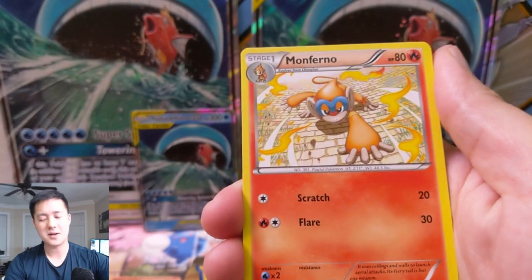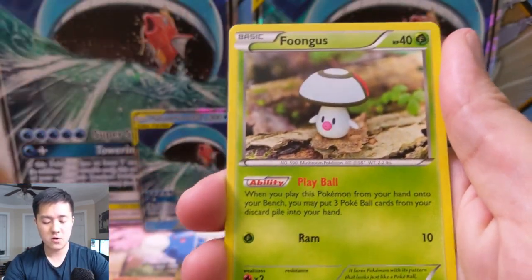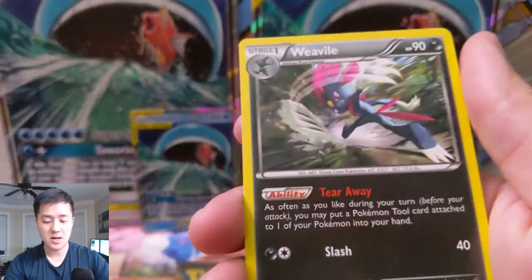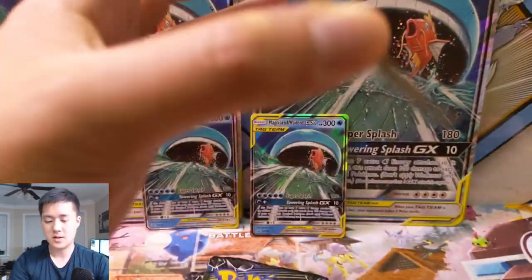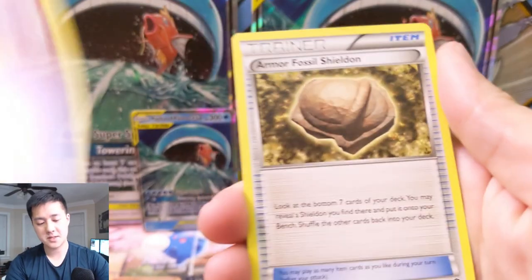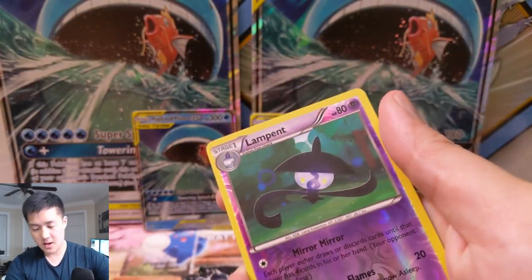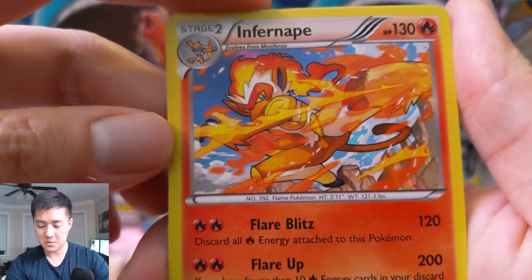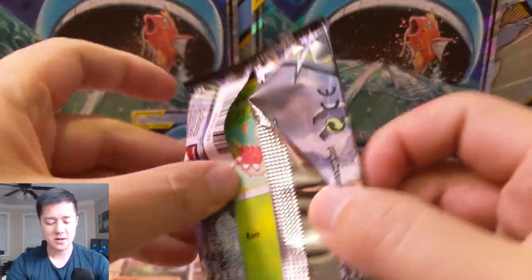Steam Siege now: Nidorino, Zoroark — that name I can never remember — Monferno, Ponyta, Oshawott, Nidoran, Foongus, Mankey, Climbing the Tower, Xerneas reverse, and a Weavile. Second pack: Oshawott, Ponyta, Clink, Mantine, a Lampent reverse, and then an Infernape. Infernape looks pretty cool — he looks like a fighting type, but Blaziken was also fire-fighting type, so I feel like it's not that different; I would have expected more distinction.